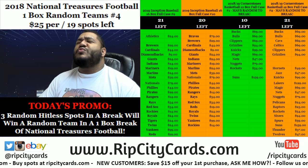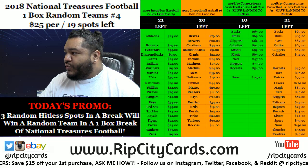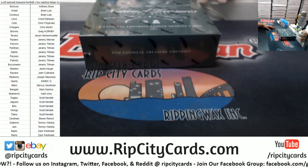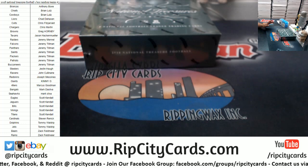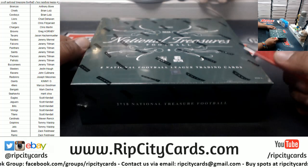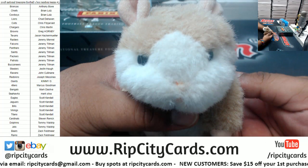Hello everybody, Cardboard of Moses here. It's about that time — 2018 National Treasures Football, one box random teams break number three. No trades were done, so let's go ahead and rip this bad boy. Good luck everybody!